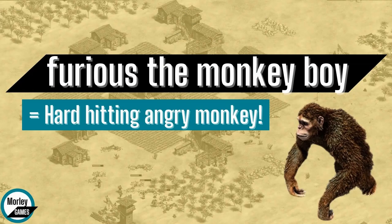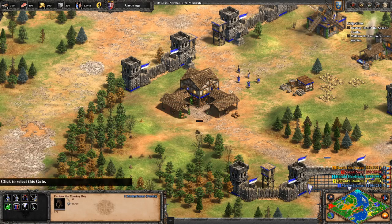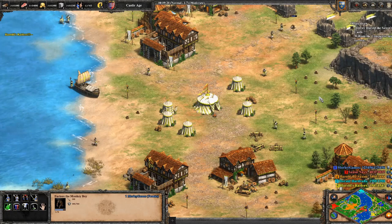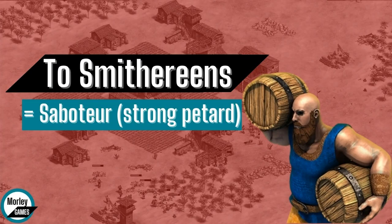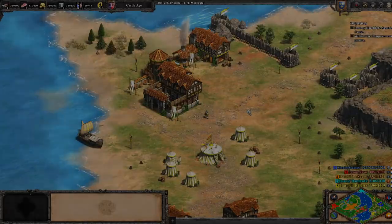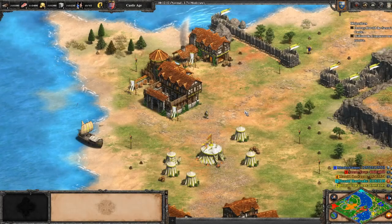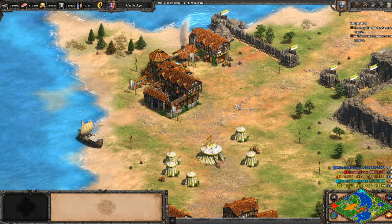And it gives us Furious the Monkey Boy, a hard-hitting angry monkey. Furious the Monkey Boy is really, really strong in terms of his attack, but he does seem to be a little bit vulnerable and the archers can quite easily kill him. Then we've got Smithereens, which is a Saboteur — pretty much just a strong petard. Not as strong as I thought it should be given that it's a cheat code. It just hits these buildings and probably knocks a third of the health off.